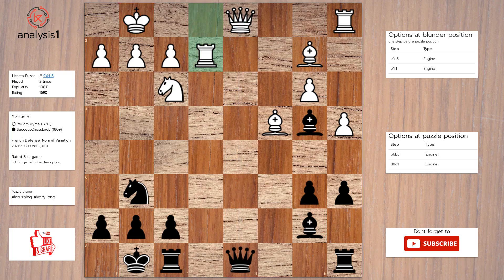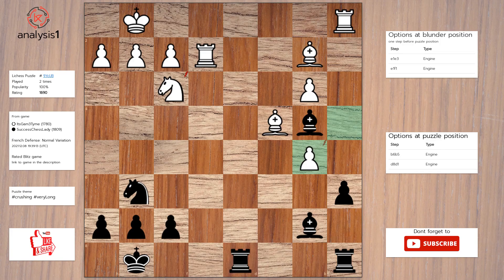Here is the solution to the puzzle: b5, queen takes queen, rook takes queen, pawn takes pawn, pawn takes pawn, rook takes rook, bishop takes rook.